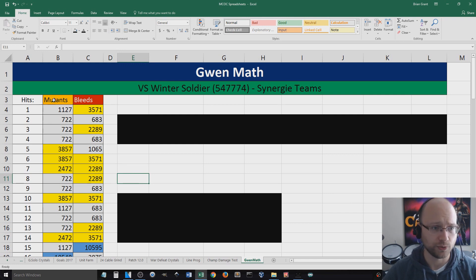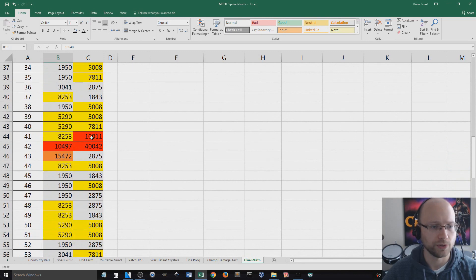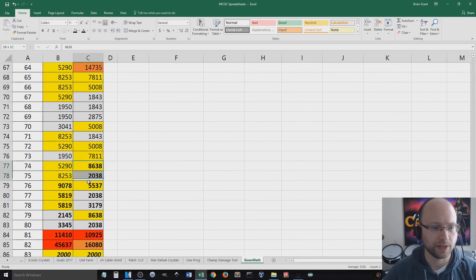The two fights I looked at both ended in 83 hits — one for a mutant synergy team and one for a bleed synergy team. The numbers in gray are regular hits, yellow are critical hits, blue are the level 3 specials that apply the armor break, red are critical hits on the level 2 special, and orange is the regular hit on the level 2 special. The bolded numbers are when Assassin kicks in — the damage definitely increases, and I only have one point into Assassin. The only numbers I rounded were the final hit, where Winter Soldier was barely hanging on and I estimated about 2,000 damage remaining.